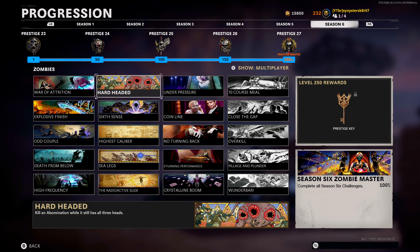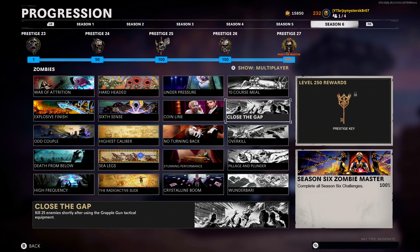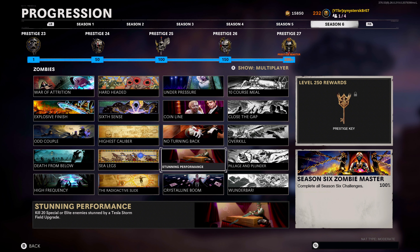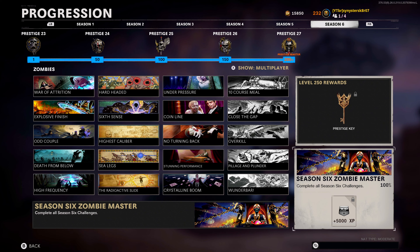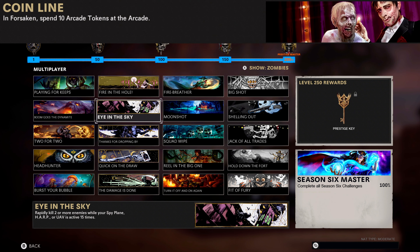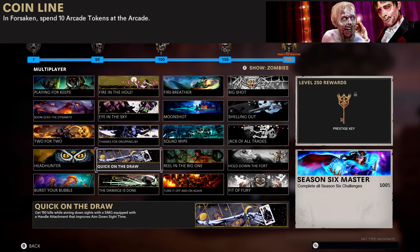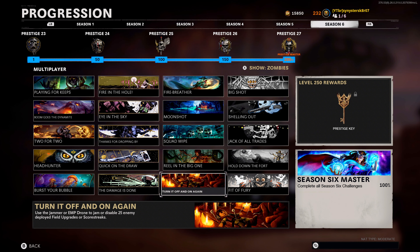Here's a quick look at all 40 Season 6 challenges. If you need help with a challenge I didn't cover, leave a comment and I'll try to help. Remember, you can complete these challenges after Season 6 ends as long as you have them unlocked — just make sure you reach level 200 so you can go back to them later. The same applies to Season 1 through 5 Prestige Master challenges; you can still go back and complete those. If you need help with older challenges, I've done videos for all the seasons — linked in the description. Don't forget to tap that like button before you go and please consider subscribing. Peace.